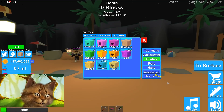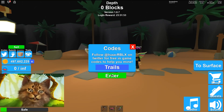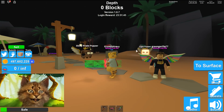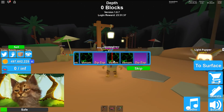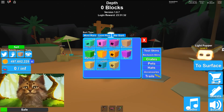Let's share another code. Type 'trails' just like that and you get another 70 tokens. You can use these tokens to try to get the new trails or just to rebirth — as you know, this game is all about rebirthing.